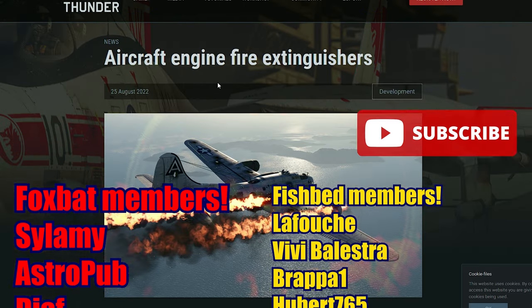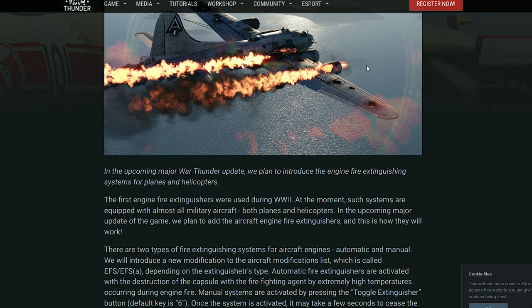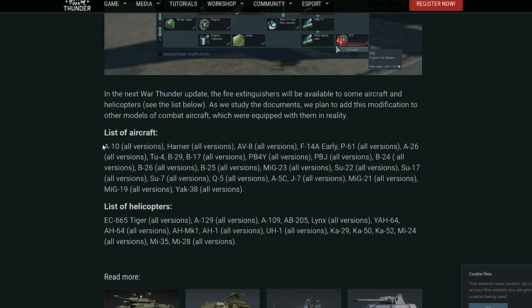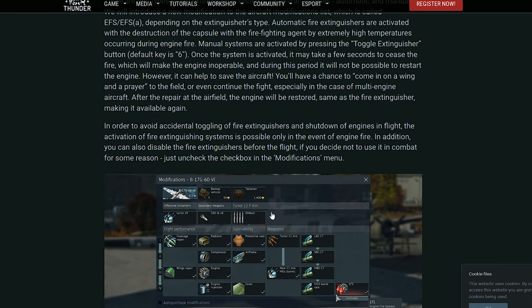Another dev blog was just released covering aircraft engines and fire extinguishers — pretty cool. We will now have fire extinguishers as a modification for aircraft, including the A-10s, Harriers, AV-8s, F-14s, P-61s, lots of bombers, MiG-23s, Su-22s, Su-17s, Su-7s, Q-5s, A-5s, J-7s, MiG-21s, MiG-19s, the Aero L-39, and some helicopters as well.